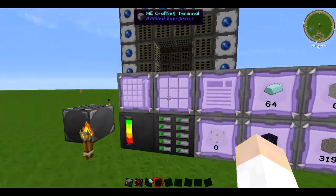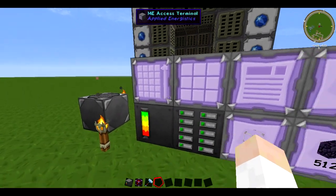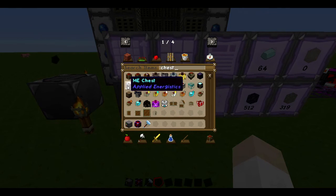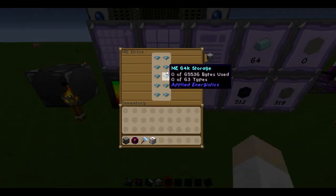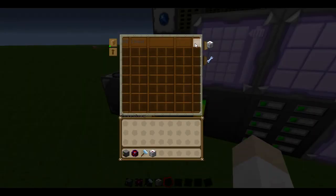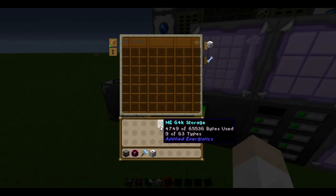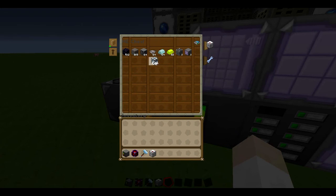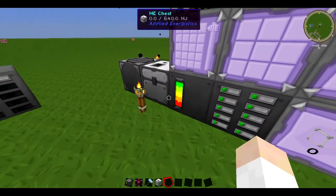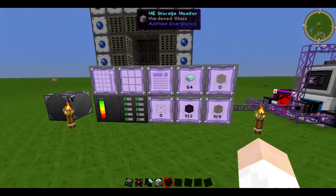This is a basic setup of the ME system — you'll end up with the controller, the drive, and the access terminal. You don't have to have a drive; you can have something called an ME chest, which is effectively like the drive but it can only store one storage cell. You just stick it there, put the cell in, and it will come up with the items — but you can move them in and out. It's like the access terminal in one.